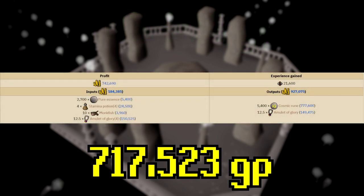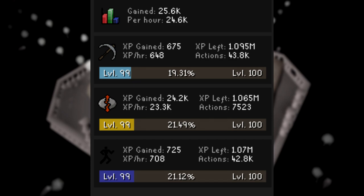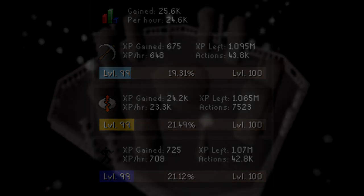Here is a comparison with the wiki. The wiki shows more money but they value the cosmic runes at market price, not the actively traded price, so we did lose some money there. However, we were able to craft more than the wiki's estimate of 5,400 runes. We also got some mining and agility XP from the abyss obstacles, plus 24.2k runecrafting XP — so not bad. Thanks for checking out the video; if you enjoyed it please consider giving it a like and maybe a subscription, and I'll catch you in the next episode.